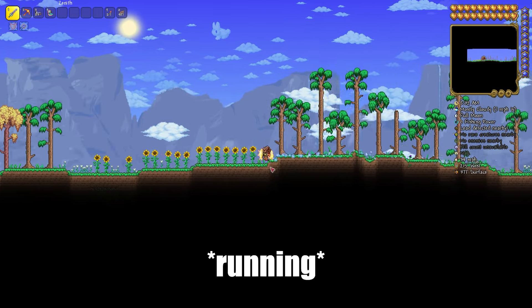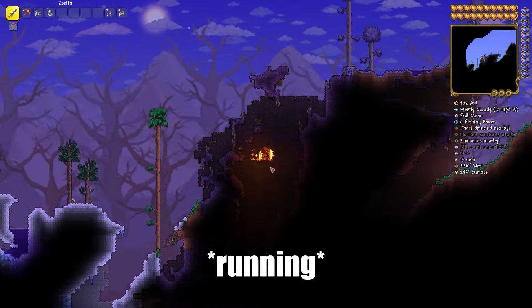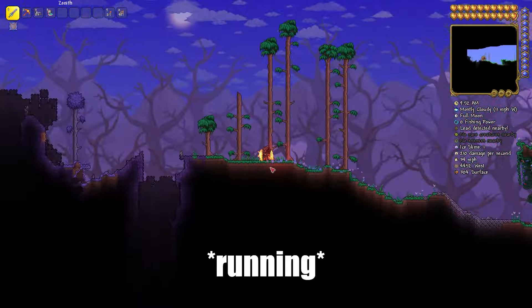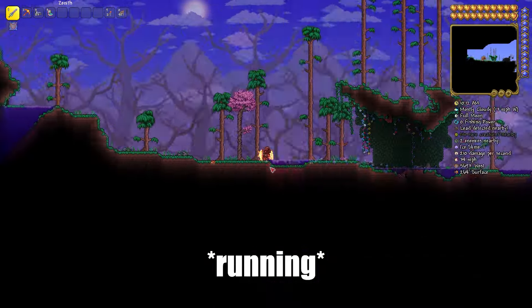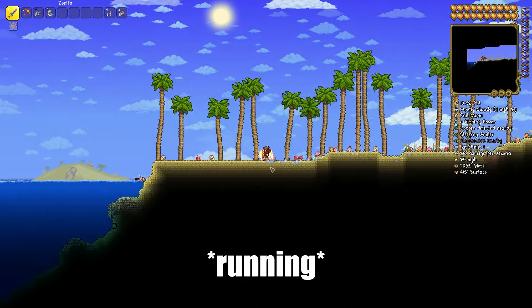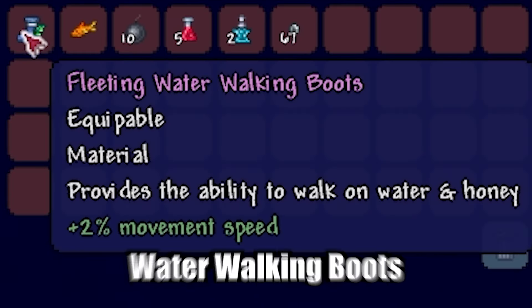Now go to the left until you see the ocean, at the bottom of which you can find the chest with the Water Walking Boots.